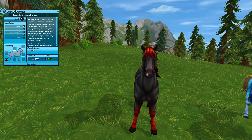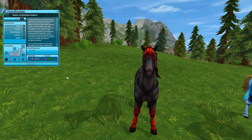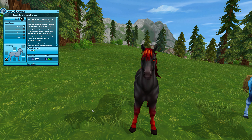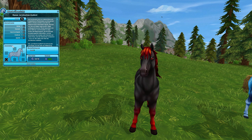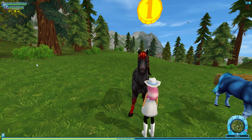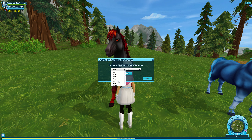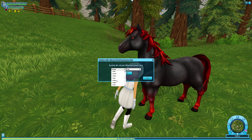Aber ich finde dich so toll, Schnuckelchen. Der hier kostet zum Beispiel auch nur 399, genauso wie ich es vermutet hatte, weil er zur kleineren Art gehört. Die Werte sind natürlich gleich wie gerade eben auch schon. Du guckst mich so süß an — das ist so unfair. Dich nenne ich aber auf jeden Fall Fire — das ist schon mal klar, weil... Obwohl, ich könnte dich auch Flame nennen. Aber ich glaube, Fire ist besser.